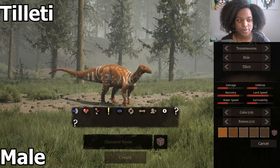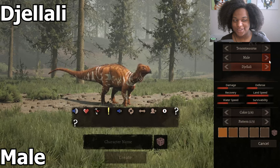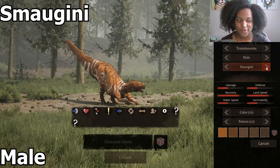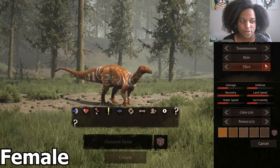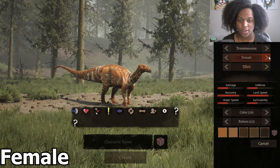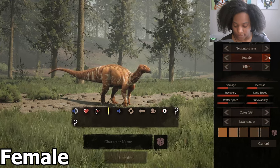We're going to go through the subspecies here. This is the male, Taleti. This is our second subspecies — I'm not going to butcher the name. The third species, our fourth subspecies, and back to Taleti. And let's look at the female skin real quick. It's kind of just lighter and the pattern is slightly different, but other than that it's going to have the same subspecies.